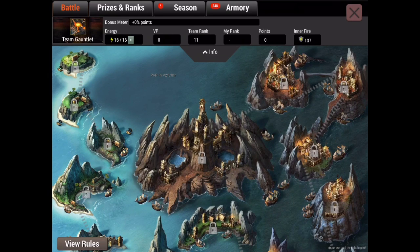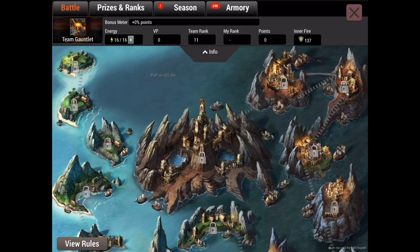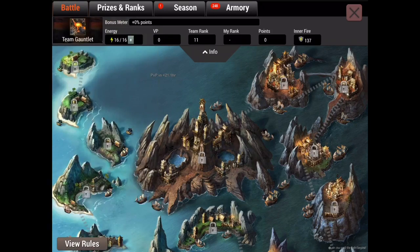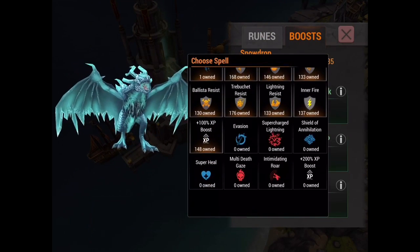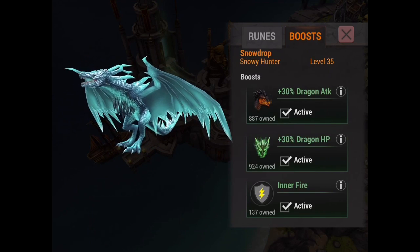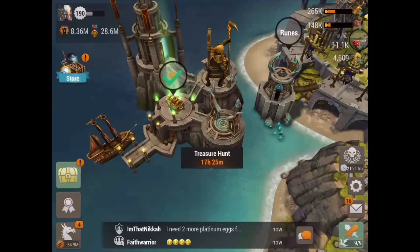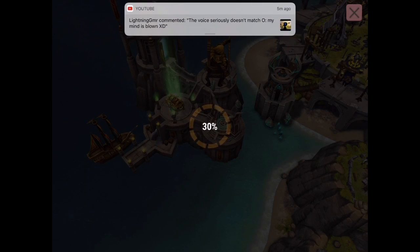PvP islands are going to be crucial — for one, they get you a lot of individual points, but they also get your team a lot of points, and that's really what matters. Now, in terms of how to get the best amount of points: one way is inner fires. The best way to get points is a 100% boost via inner fires. You go to your boost and equip inner fires like any other item. Whenever you attack, it'll give you a 100% bonus on your next attack and keep going until you run out.